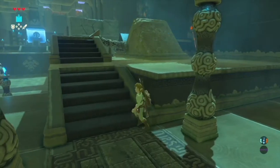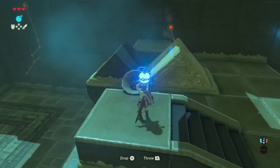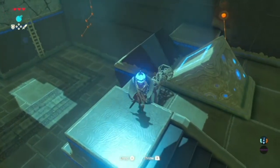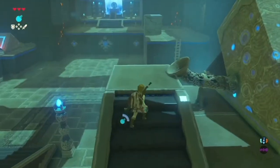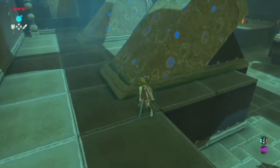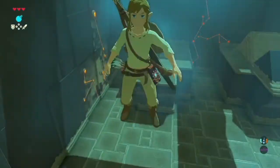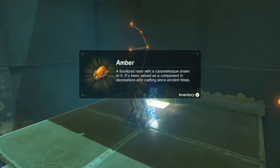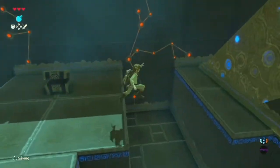Here's the tricky part. We need to drop a remote bomb down here. Now we need to detonate it at a perfect moment. We did it! But there's also another treasure chest. I didn't get it the first time, but I'm doing it now. For this treasure chest I launch myself, then I open it. It's an amber. I got all the treasure chests.